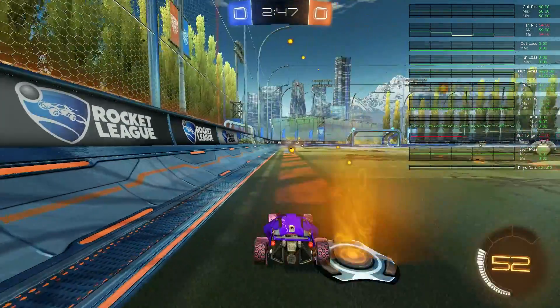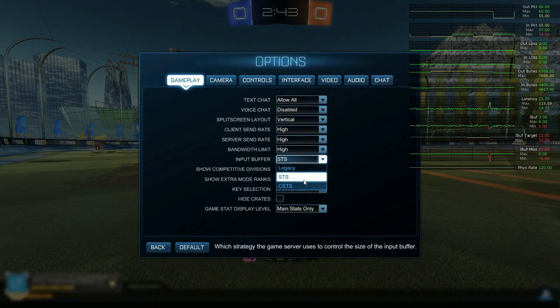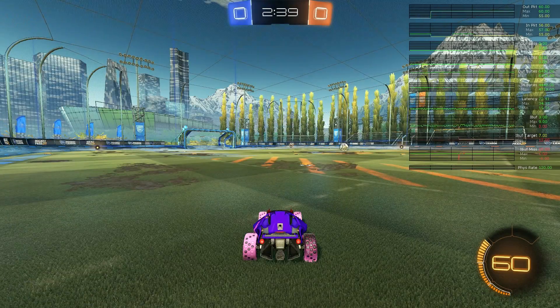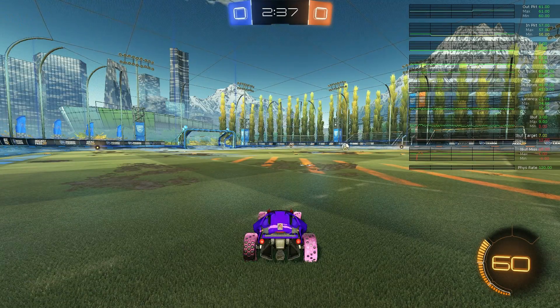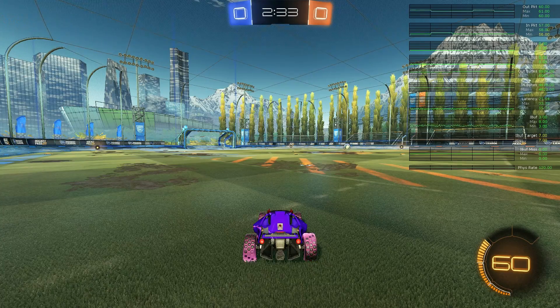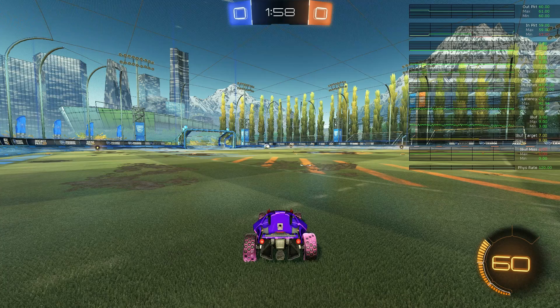My question to psionics is: could BuckusMod allow you to bind something like this to a key, so you don't have to go into the options and click back and forth, but just press one button once you alt-tab back in? That would be way faster and you won't miss the kickoff. Would this be allowed, since it's technically an advantage online, but it's really just fixing a bug?